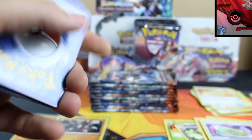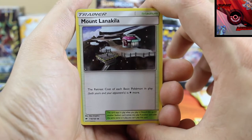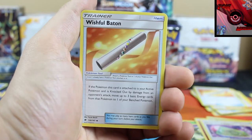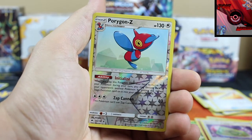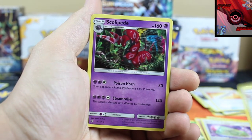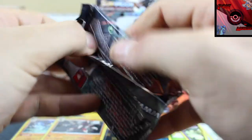Codes for you guys. Alright pack six: Mount Lanakila — I actually pronounced it properly that time — Wishful Baton, Solrock, Porygon-Z reverse holographic, but our rare card is not a holo or a GX or anything wonderful like that. So we're just gonna keep it going.